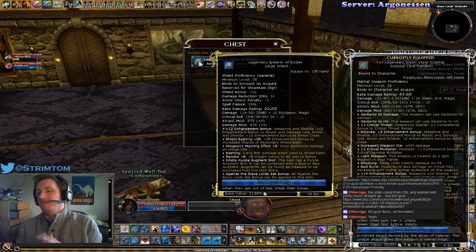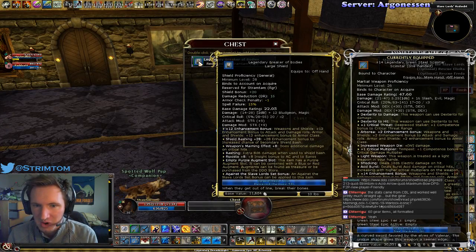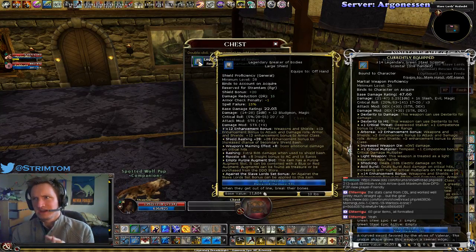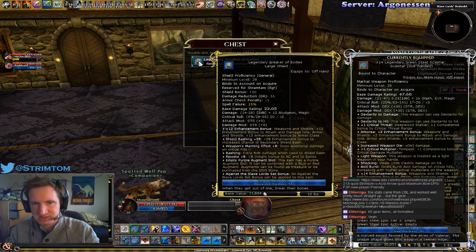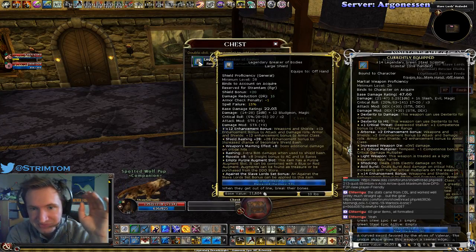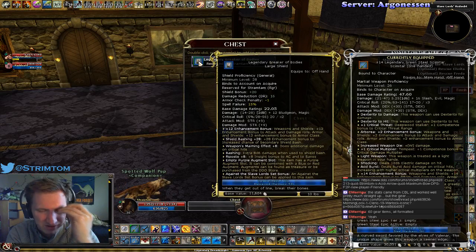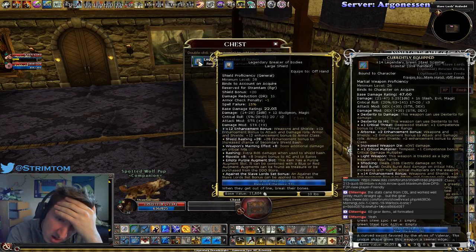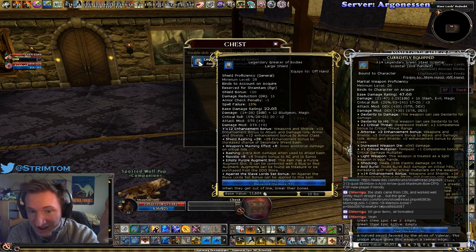You might think 2d8 base damage is really good, but the best shields — Terminus and Demonic Slab — are 3d10s, which is a lot more damage. The 3d10 average is around 16 to 16.5 damage, whereas this shield averages around 8.5 to 9. So right away the base damage is already much higher on those other shields.